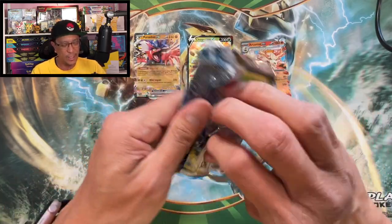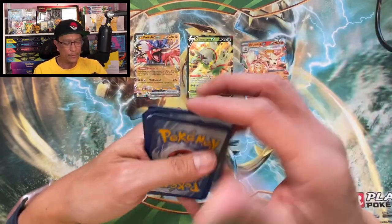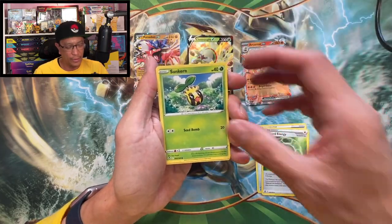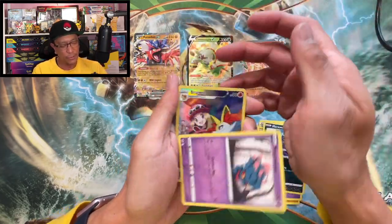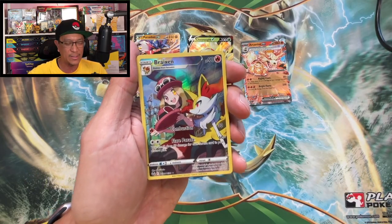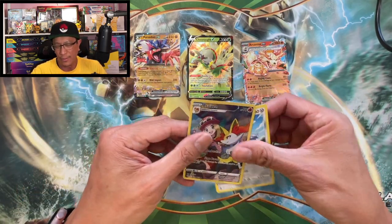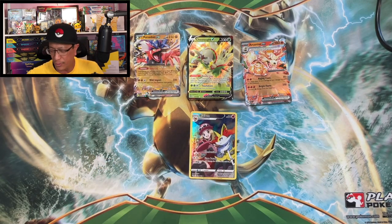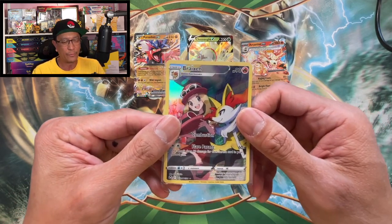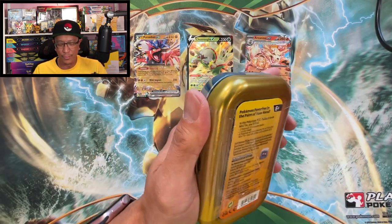Let's get some Lugia action, let's go! There's the code — four to the front. Hoping to pull that Lugia — Darkness Energy, Quaxwell, Unidentified Fossil, V Guard Energy, Sunkern, Fancy, Indeedee, Azumarill, Mr. Mime — oh nice, we got a Brixish trainer gallery card! This is an awesome looking card guys, I've only pulled a few of these — these are tough to pull. Let's sleeve this up. That's our first trainer gallery hit, and we've got four more mini tins to open.